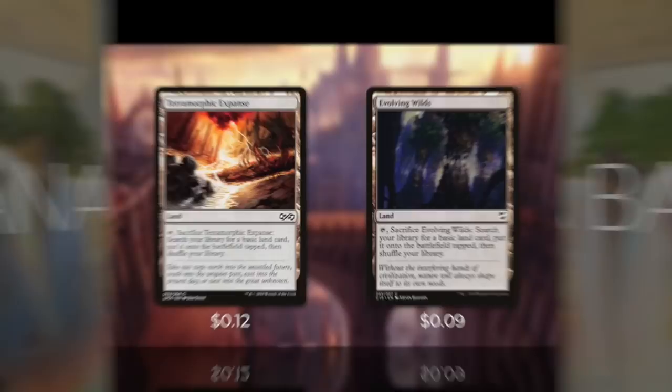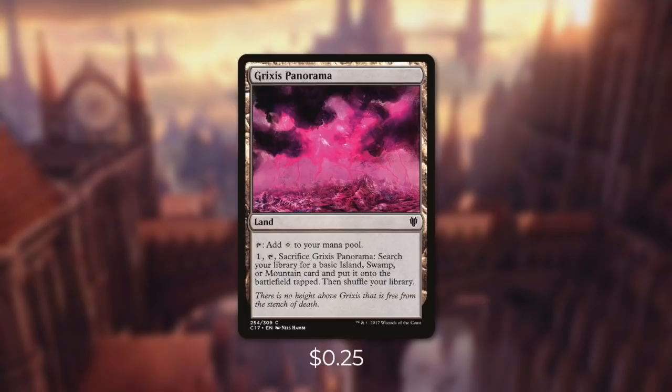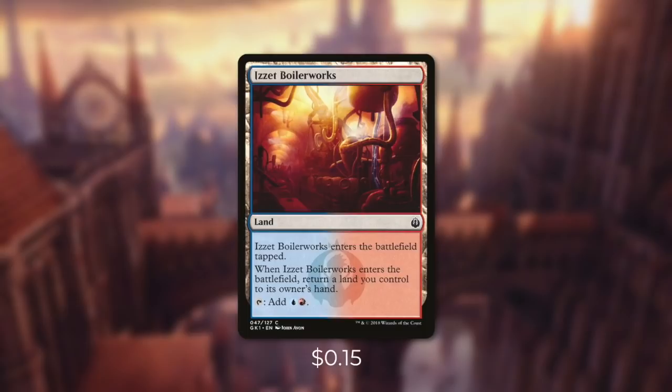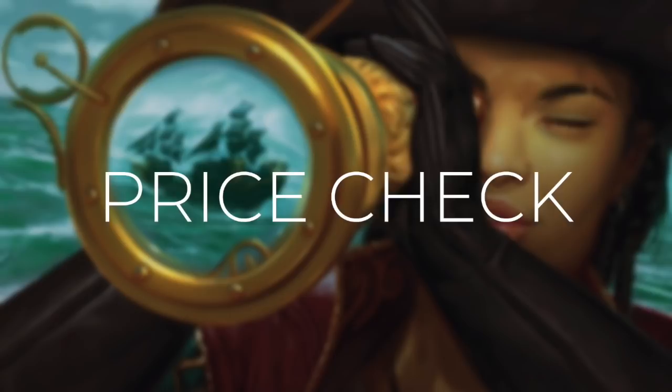Now let's go through the cards that help make it happen — it's time to go on to the mana base. First up we're running Terramorphic Expanse and Evolving Wilds, both of which we can tap and sacrifice to search our library for a basic land and put it into play tapped. Then there's Grixis Panorama, which can either tap for colorless or we can pay one to tap and sacrifice it to search our library for a Swamp, Island, or Mountain and put it into play tapped. Next up is Warped Landscape, which can tap for colorless or we can pay two to tap and sacrifice it to search our library for a basic land and put it into play tapped. And then there's Izzet Guildgate, Highland Lake, and Swiftwater Cliffs, each of which enter the battlefield tapped and tap for either blue or red mana — on top of that, Swiftwater Cliffs will gain us one life when it comes into play. Next up is Izzet Boilerworks, which enters the battlefield tapped and when it enters we return a land back to our hand, but it has the upside of tapping for blue and red. Finally, we're running 28 basic lands: 19 islands and 9 mountains.